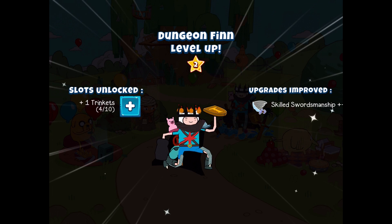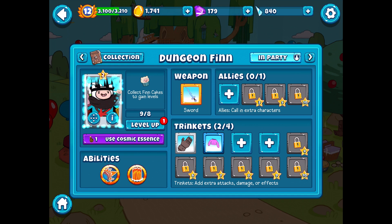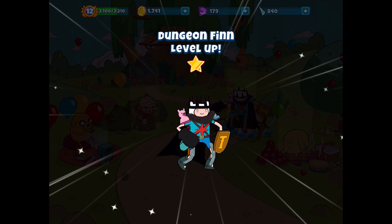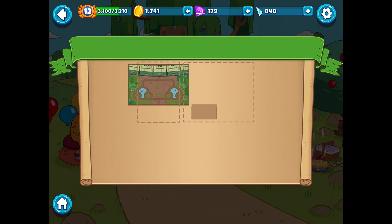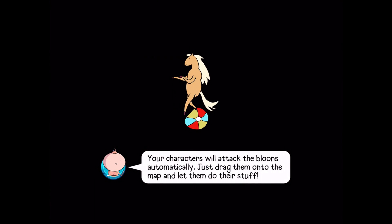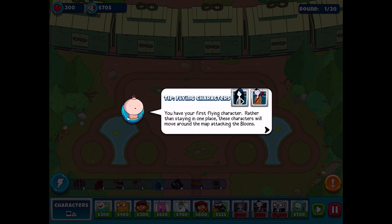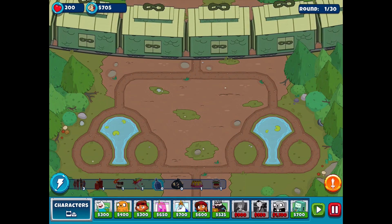We need to definitely get more stuff for him, but hopefully this will work out. We'll do normal difficulty and see what ends up happening. There's a tip about flying characters: rather than staying in one place, these characters will move around the map attacking balloons. You can alter the flight paths using the target options. I do want to unlock Marceline sooner or later. It seems they all come in from the top and make their way down to the bottom eventually.